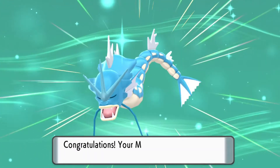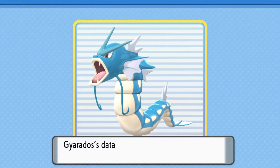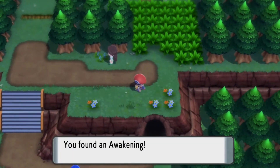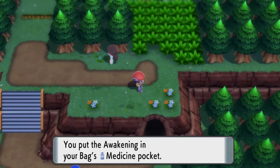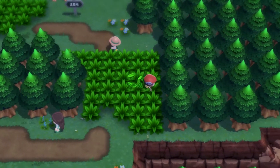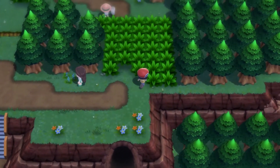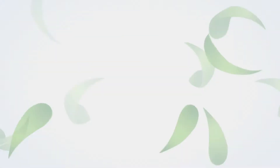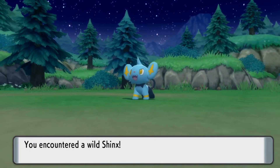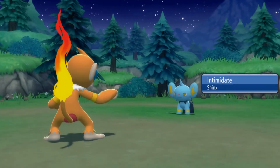Brilliant Diamond and Shining Pearl are presented in a new coat of paint. The overworld features a 3D chibi art style with a top-down perspective reminiscent of the older games, while battles have a more modern style that looks really good. It's a blend that feels like a throwback while retaining visual enhancements of later games, and the gym leader environments look particularly great. The audio is also great — the soundtrack has been remastered to sound warmer while maintaining the charm of the original tracks.